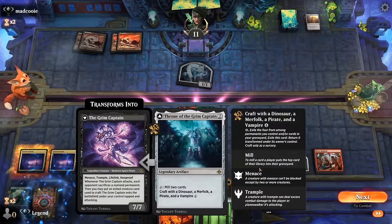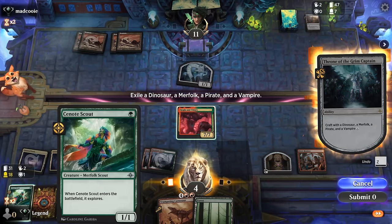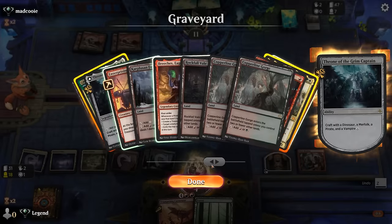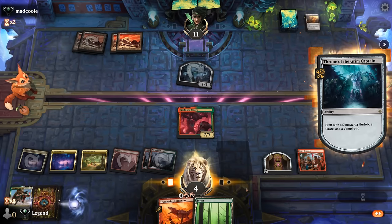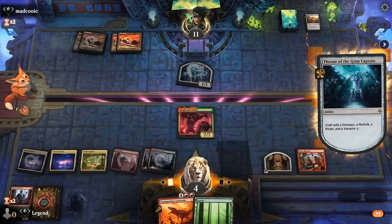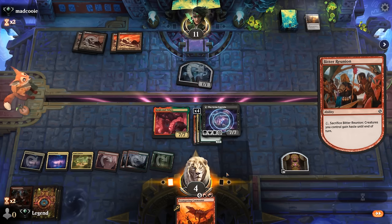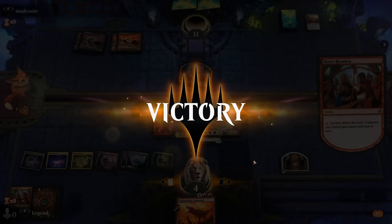Next turn we can play Carnosaur and give it haste with Bitter Reunion, but first let's see if we can finally hit a merfolk — there we go! Now it's go time: we've got Galta and Mavren, Gishath, Pirate and Merfolk. Give the team haste and attack for 26 — that should suffice. Awesome, our opponent explodes. On to the next one.